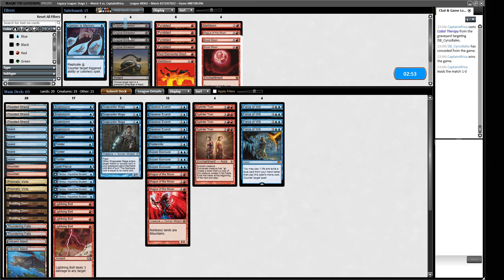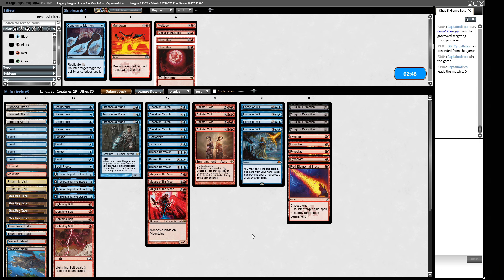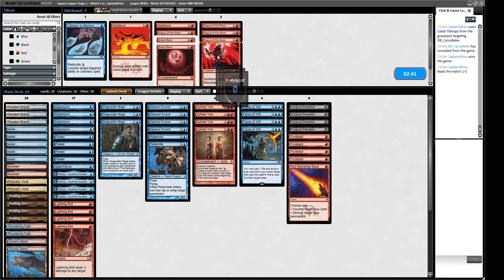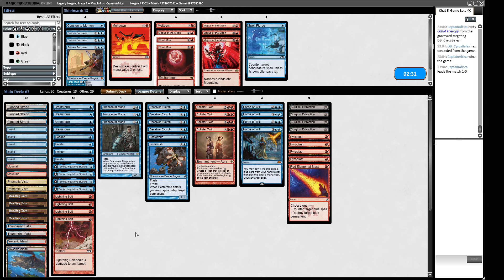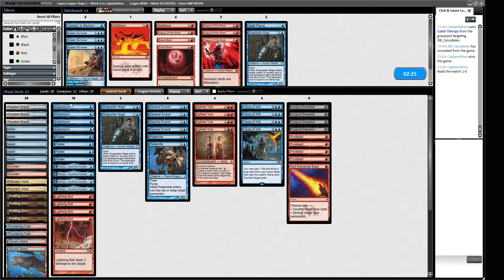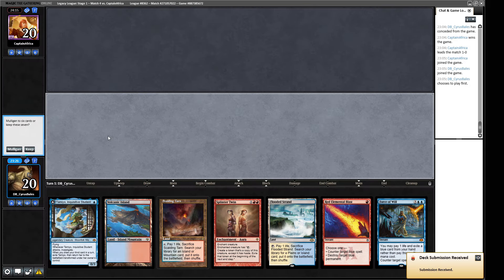This is a matchup where I'd like some Surgical Extractions. Pyroblasts are pretty good here — just take out the illusionist, though I'm not big on Magus or Borrowers. Spell Pierce probably isn't worth it either. We're a combo deck so we want to keep our cantrips. We trim one Snapcaster Mage and maybe one Pestermite, and work like that. I think we can get around the As Foretold Saga beats.